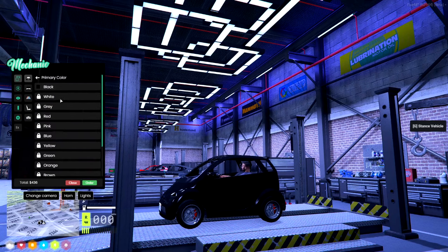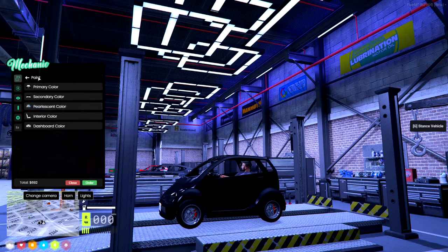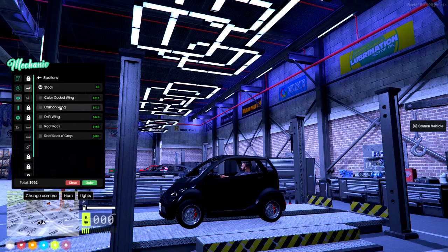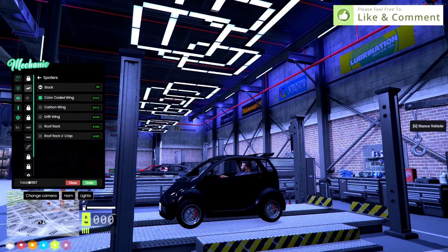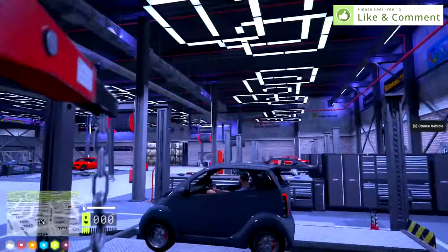There are a wide number of paint jobs to select — I'm going to speed through those. Once completed, scroll to the top of the menu and hit back to return to the main menu. Looking at appearance options, we'll select a simple spoiler and confirm the selection — as we can see the price did rise. Now the mechanic can do the work, the customer hits order, and the car defaults back to its original settings.